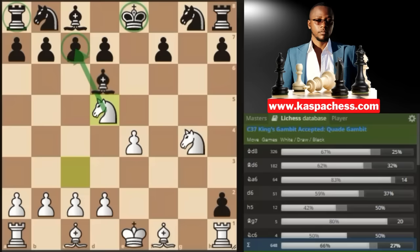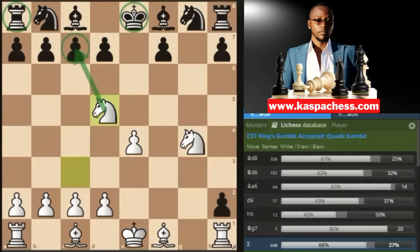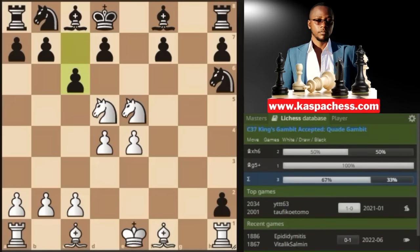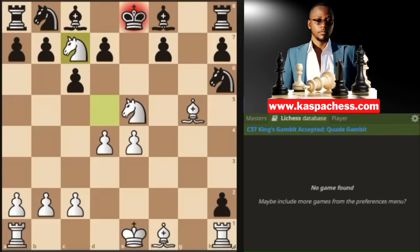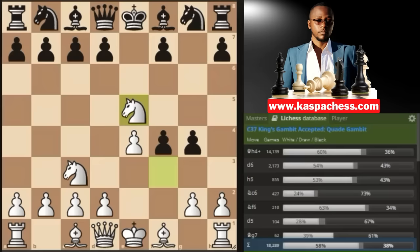Bishop d6 doesn't work because we have pawn to e5, and black will lose something. If black plays king d8, you have knight e5, and knight to h6 is the top played move, but you can go d4. After pawn to c6, you don't even have to take the knight — you can give a check. The best black can do is donate his bishop, otherwise king e8 runs into knight c7 checkmate. So after knight to f3 and black plays g5 intending g4 next, instead of knight c3, remember you can go bishop c4 — there are many ways to kill a rat.